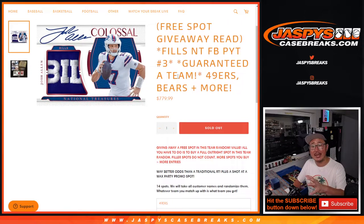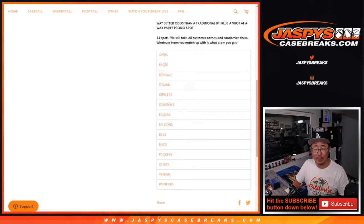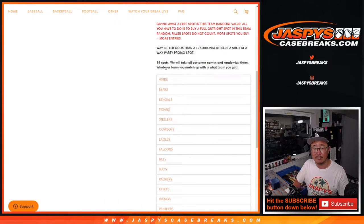Basically, we pulled the remaining teams out of Pick Your Team 3 and turned it into a random break. It's a little bit of a hybrid, except we don't randomize the teams. It's just in this order right here, which is in price order from most expensive to least expensive. It's a 14-spotter — every spot gets something and puts you into the NT break.